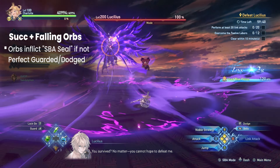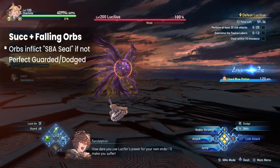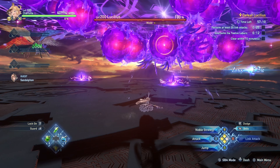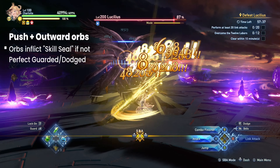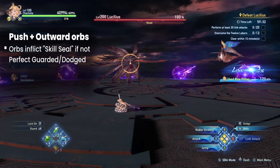We begin with Lucilius giving players a good suck-in, then he follows up by dropping orbs around him. These orbs inflict a temporary SBA seal if you get hit by them. Next, Lucilius knocks back anyone close to him while sending orbs outward. Getting hit by the orb inflicts a temporary skill seal.